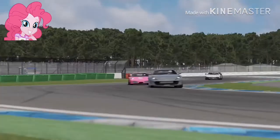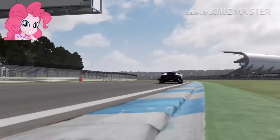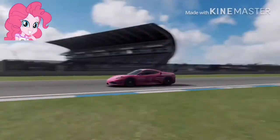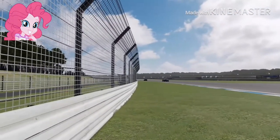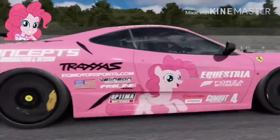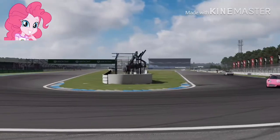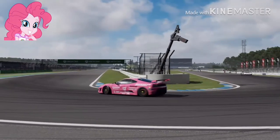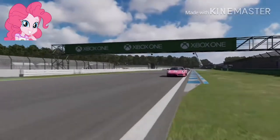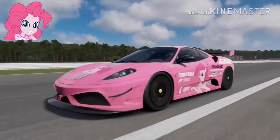Pinkie Pie now exits out of turn 2, entering turns 3 and 4, entering back into the back stretch. She passes the — actually, I said that was a GTC4 Lusso, but that was actually an H12 Superfast.